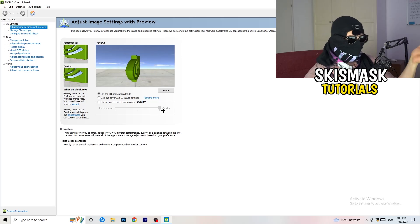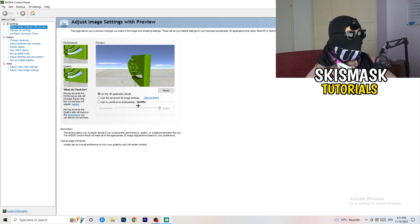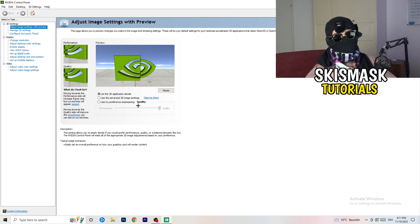You can drag the bar to wherever you want. If you go to the middle, it balances quality and performance. But if you want only performance and only FPS, drag it all the way to performance — it will help you a ton, like 300 percent.